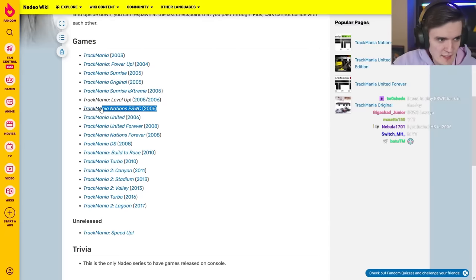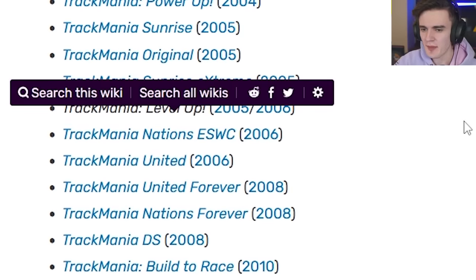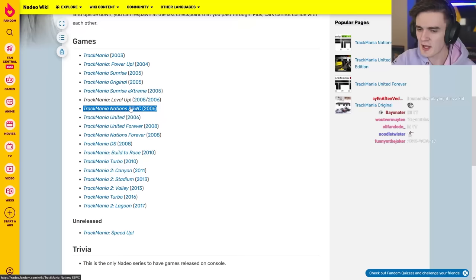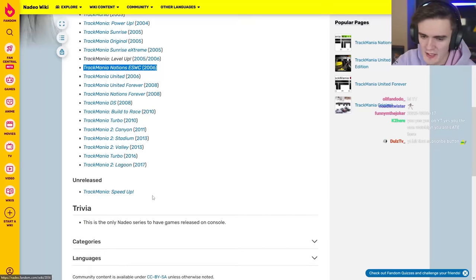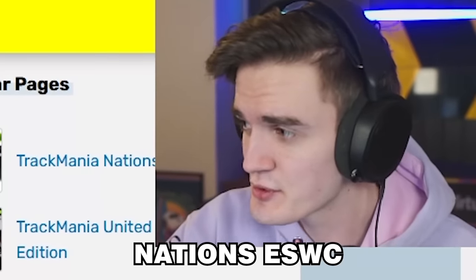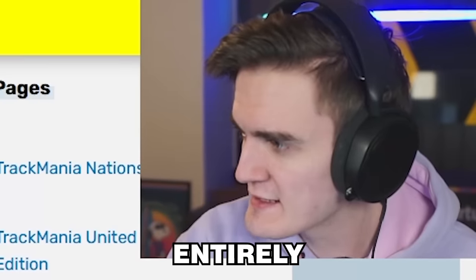The history of Trackmania games is a little bit complicated. The important thing is that Nations ESWC here was the first game with Stadium Physics — these are the Stadium Physics that we all know and love. They're very similar; the final version is very close to Trackmania 2020, but it wasn't always like that. Before they released Trackmania Nations ESWC, they had a different physics model entirely.